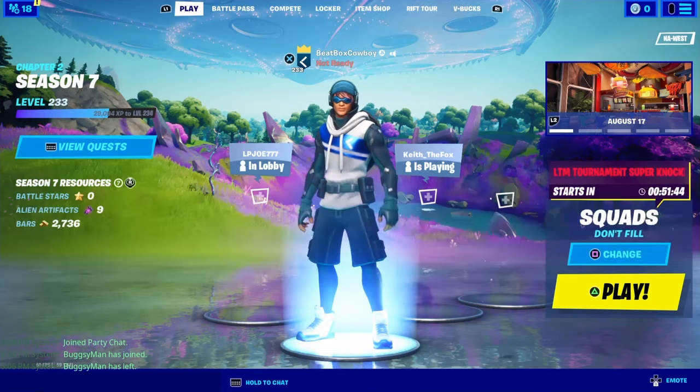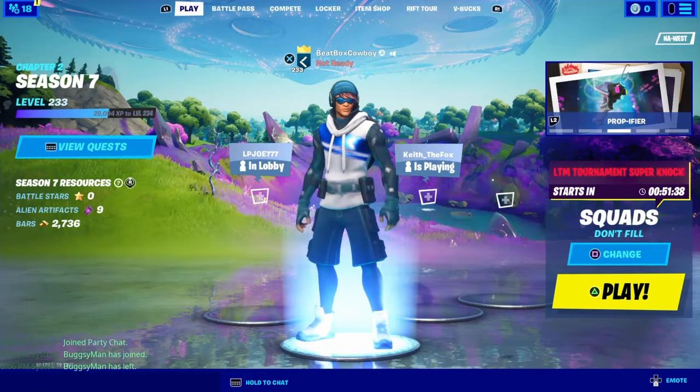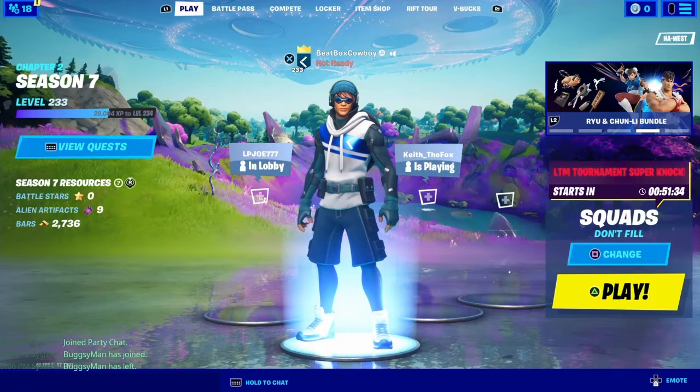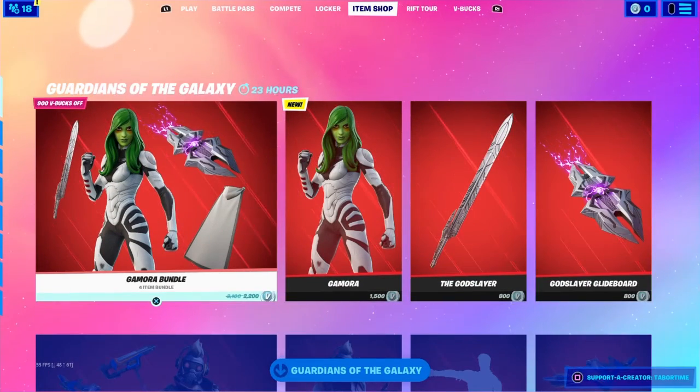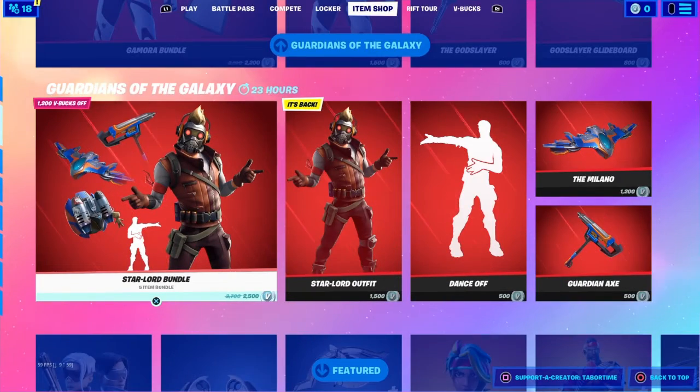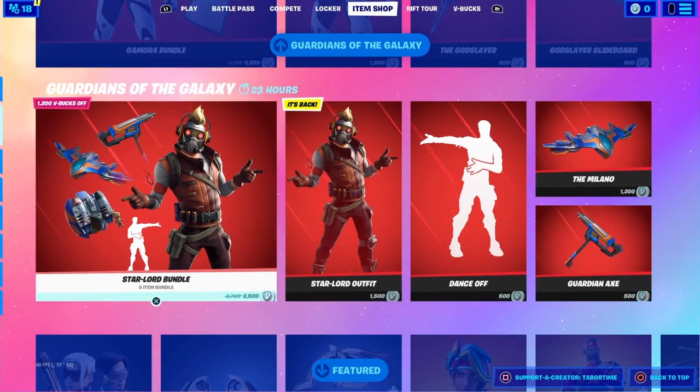What's up guys, BFoxCoboy here. I'm gonna do a quick item shop review of two skins in the item shop. One is a returning skin from all the way back in chapter 1 season 8, and the other one is a brand new skin. It is Gamora and Star-Lord. Star-Lord was from season 8, so let's go ahead and start with him.